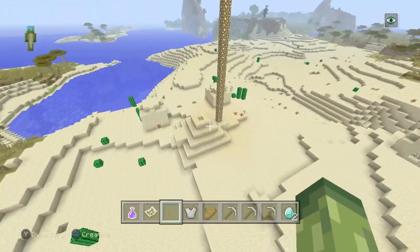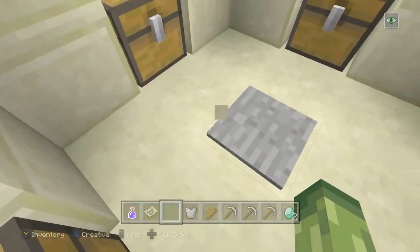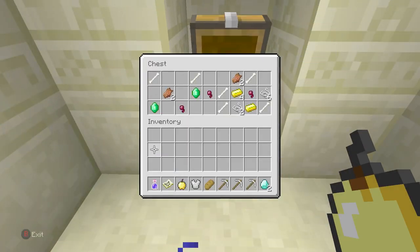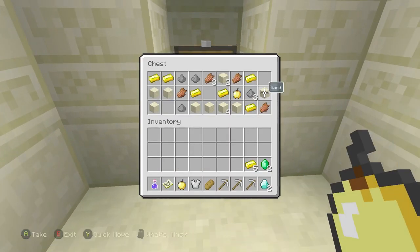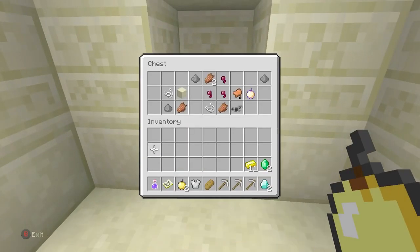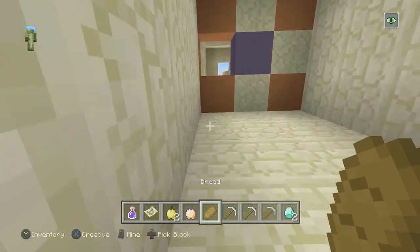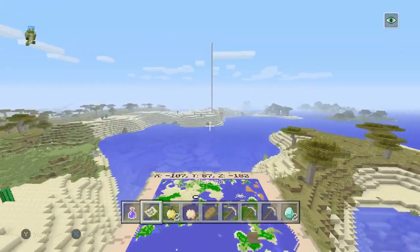We have two desert temples, which normally produce some pretty good things - enchanted books, golden apples, and much more. This one features a golden apple, horse armor, emeralds, and some gold. More golden apples and some gold - and last but not least, a god apple! Wow, this is perfect. Two golden apples and a god apple in one temple. This seed just gets better and better.